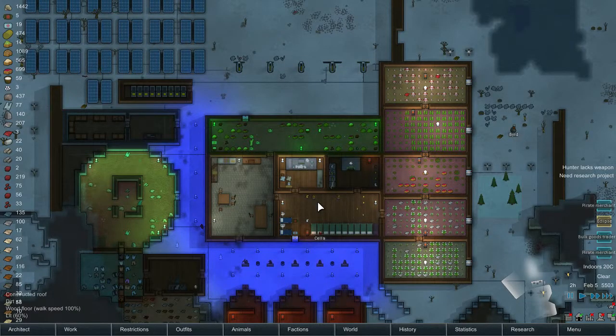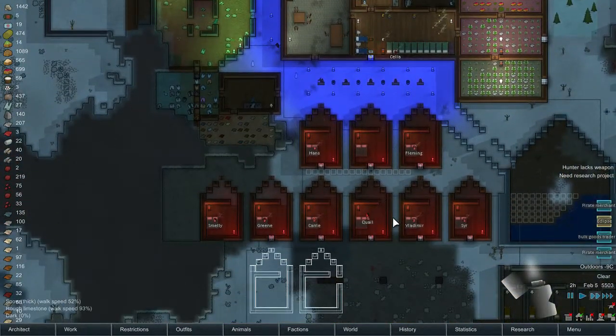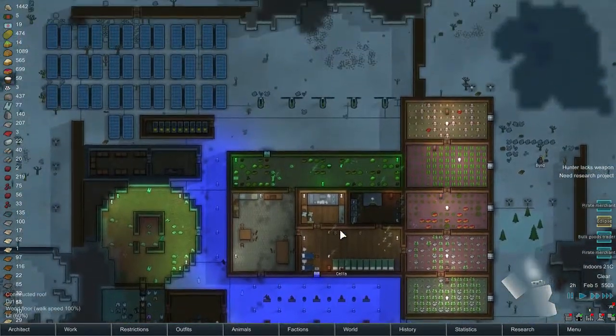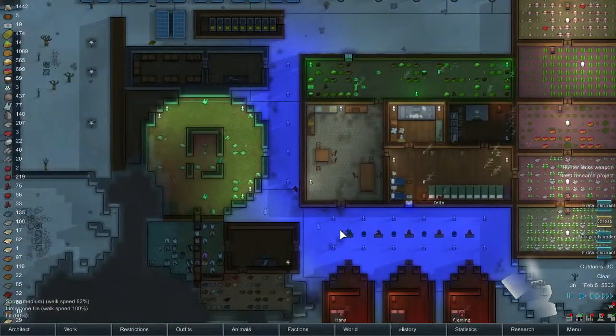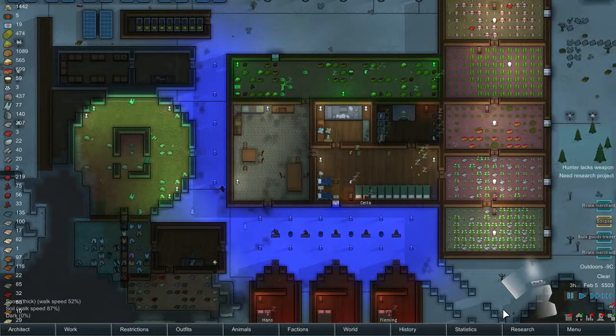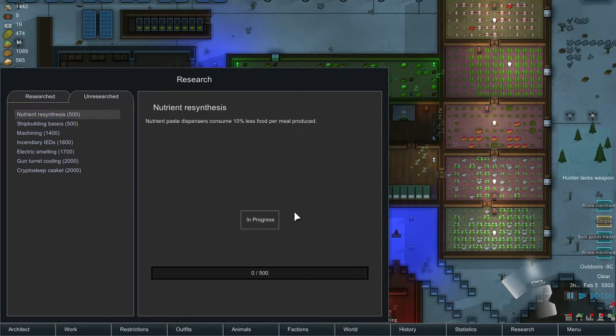Hey guys, Lider here and we're back in RimWorld. We got a ton of things to do right now, so many things. First of all, we need to research the nutrient resynthesis. So let's do that.